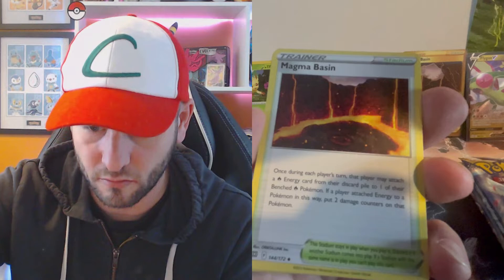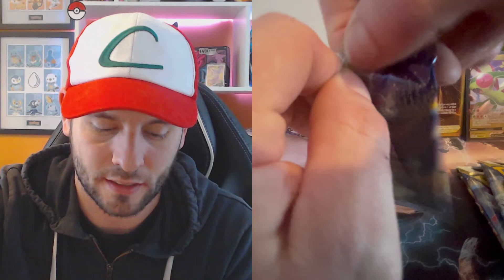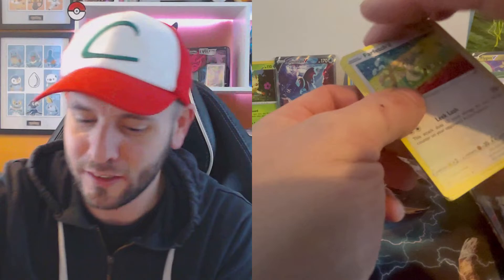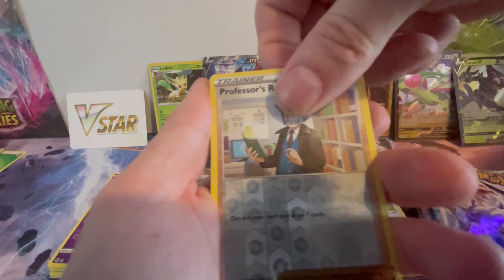We've got to open up another Shaman. That pack with that V-Star really threw me off. Code card, dark energy, Trapinch, Farfetch'd, Exeggcute, Grimer, Sneasel, Bidoof, trainer card - Professor's Research, Reverse Holo - and what's behind this? Wormadam. Don't give a damn.